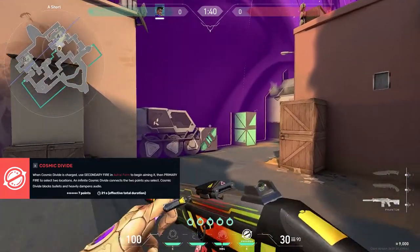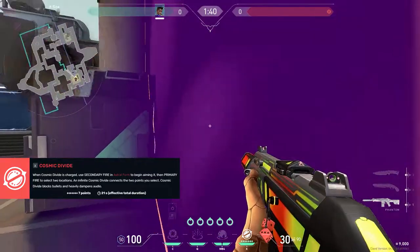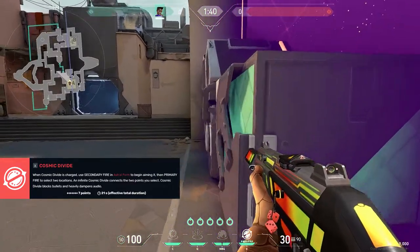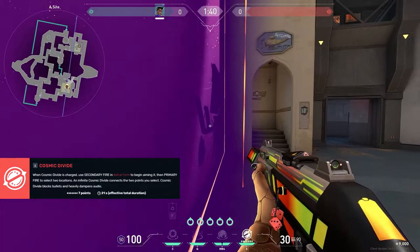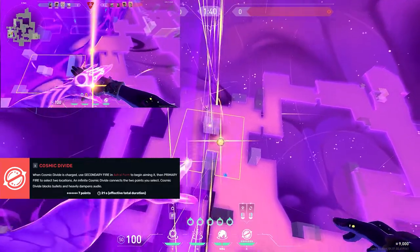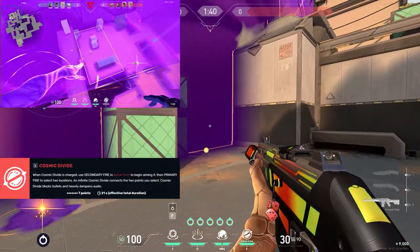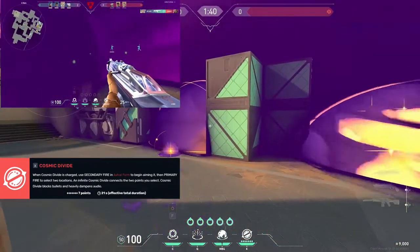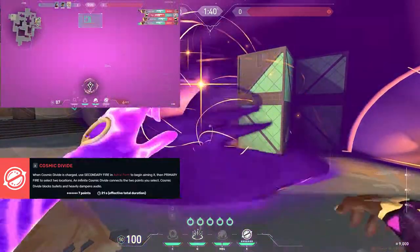The wall is up — no bullets can go through it, but abilities can go through. You can also swing through it and knife through it. The sounds are quieter behind the wall, so if someone was defusing right there you'd hear it but it would be much more subtle than you're used to, and if you're too far away you might not hear it at all. I suggest whenever you use the wall, have some smokes and a star ready, because when the wall drops that entire area opens up. You can immediately deny space with smokes, or if someone swings through the wall you can immediately concuss or pull them.